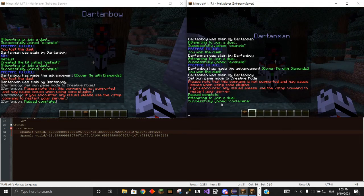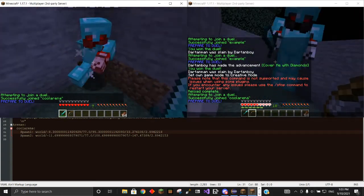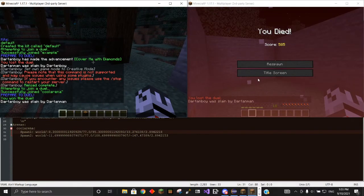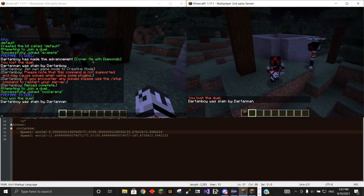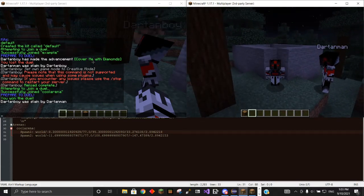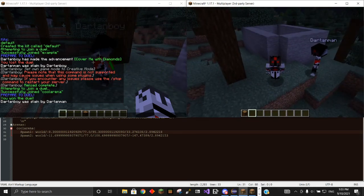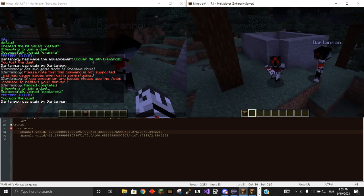Now, as you can see, if we join, it actually says successfully joined. So now we can join that and we'll have our kit again — still the diamond kit. We can go ahead and finish it up. So yeah, I think that is everything — that will be the end of this tutorial. Hopefully you enjoyed and hopefully you can use this plugin and have a lot of fun with it. There's a lot more features to come, including leaderboards and direct challenges, so it should be a pretty awesome plugin within the next week or two. Please do give it a download, give this video a like, and please do subscribe.